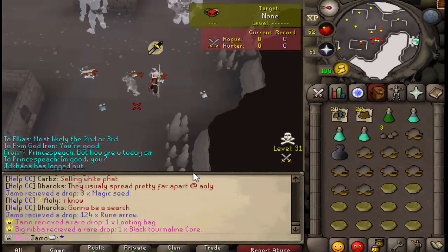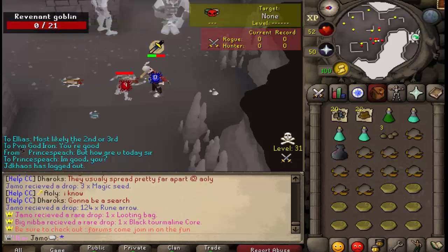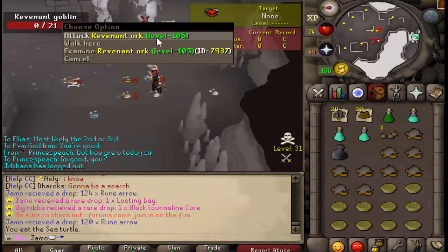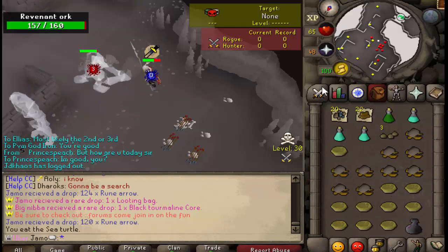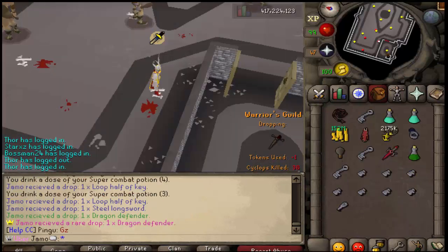We just got a looting bag — Revenants are back, and I need some money right now. I have enough components for a lucky amulet, I just need the cash. I think I need 50 mil more to get these schematics, so I figure why not kill a couple of these. I got an emblem earlier, I didn't show it, but it's just 5 mil, so whatever. The looting bag's nice. I just got a Dragon Defender — that's cool. That's really all I was just going for.